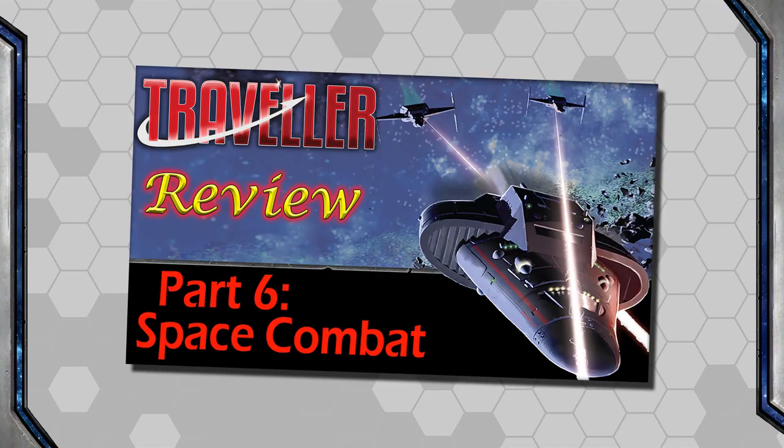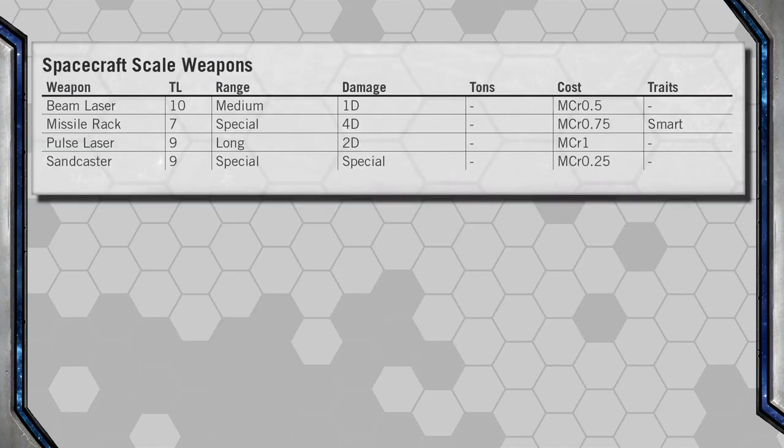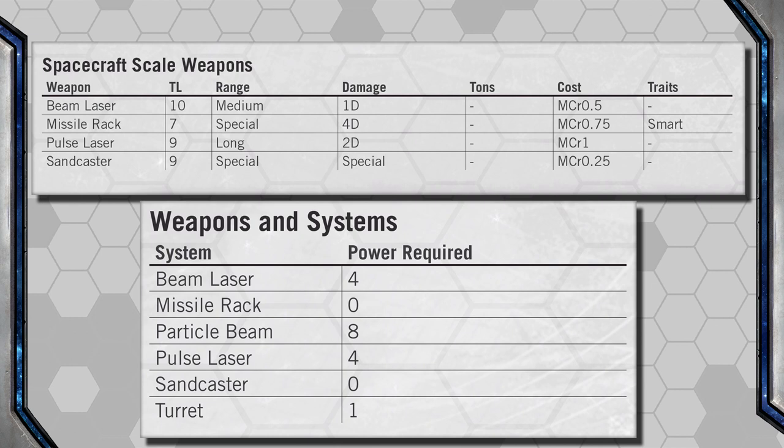In Episode 6 on Space Combat, I pointed out that the power requirements for ship weapons are not in the Core Book. I was wrong about that. They appear in the Ship Operations Chapter on page 144.